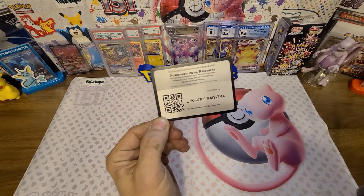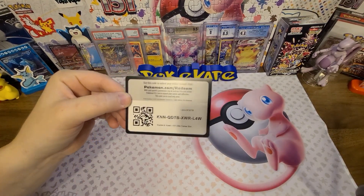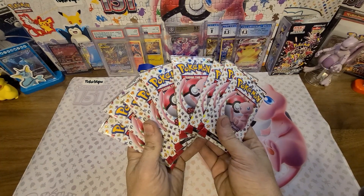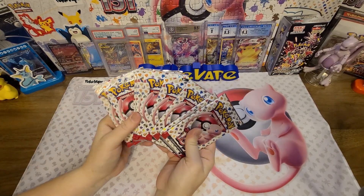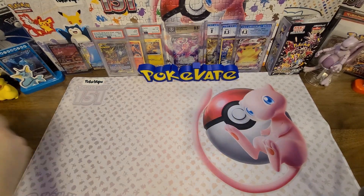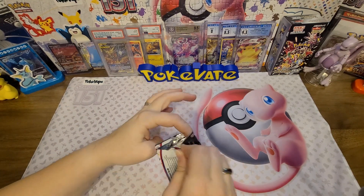Here's the code card for my ETB and here's the code card for mine — we each pick one ETB piece. Here's my nine packs out of my ETB and here's mine. We're looking for the Charizard or the Grabber; we still have not got the Grabber.